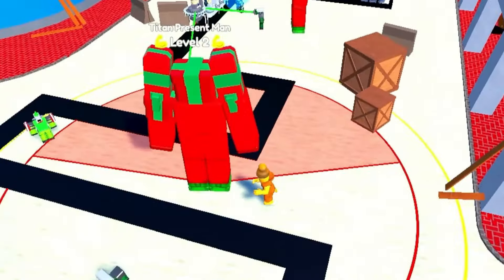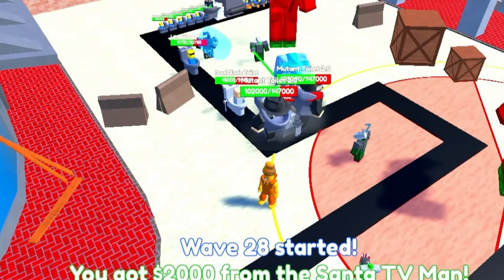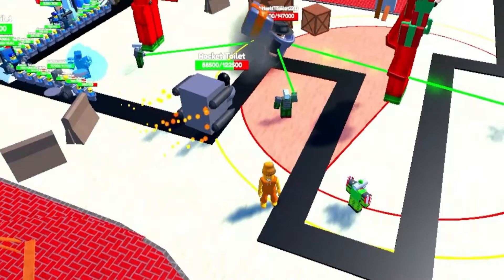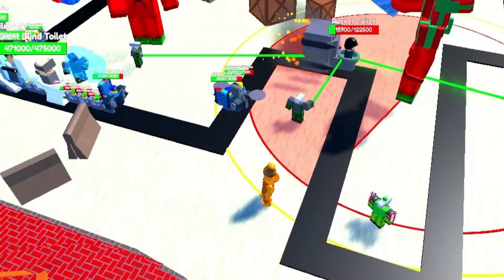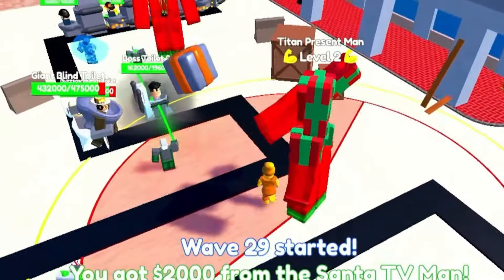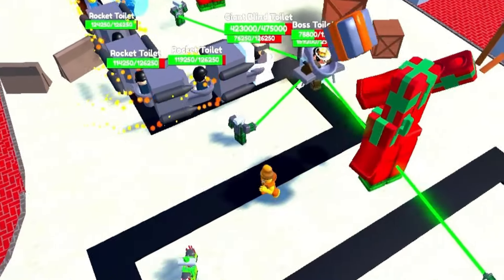Don't forget, we do have auto-skip on because I don't want to wait all this time. Unless I really have to take it off like we did in the Titan challenge, I just like to have auto-skip on the whole way — that way it cuts the time in half and we can just get to the point. Titan Present Man. We're halfway to this guy's upgrade — $40,000. We're at $25,000. Keep chucking them presents, bro. Come on, get those boss toilets down.